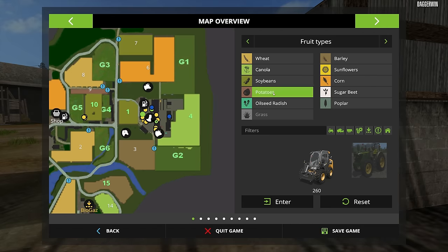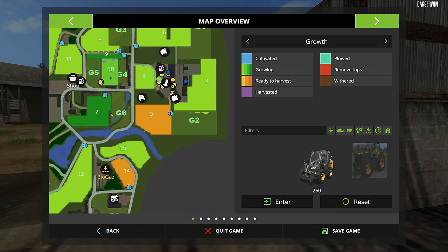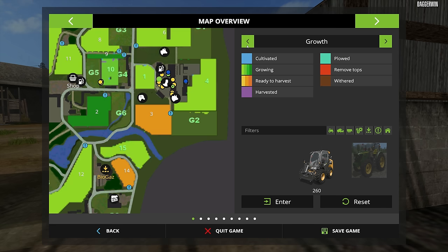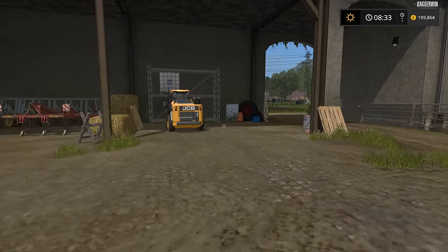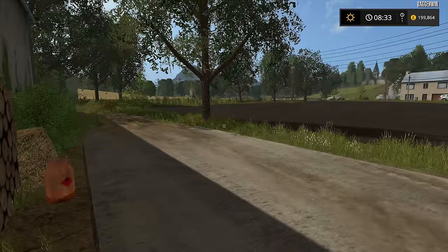Let's check the map and see what progress there is. We'll be able to see the growth hopefully. Yes, it's all just in the early stages of growing - nothing we can really do. I don't think anything needs to be fertilized just yet. Actually, let me just see field number one - has it sprouted? If it sprouted we can get a weeder, but it hasn't, so not just yet. We'll have to find a different job to do.